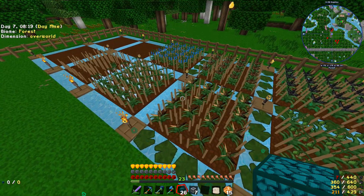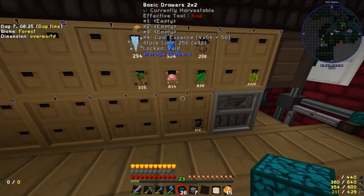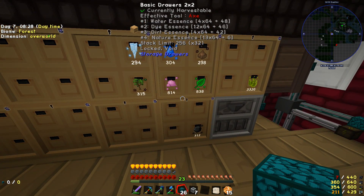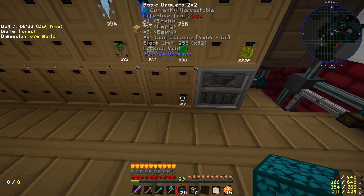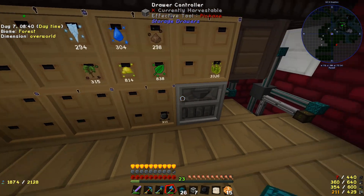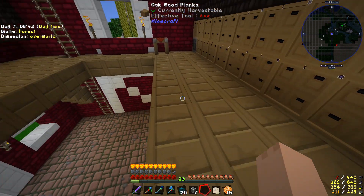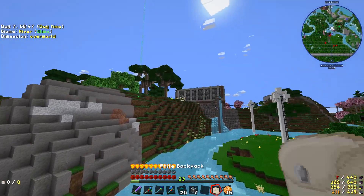Everything is getting extracted now. Let's check our drawers - look at that, we're getting loads! I can set up an autocrafter for the coal because all this stuff is used for is to make coal - 8 of it makes 12 coal. We're going to have an absurd amount of coal, it's going to be fantastic!